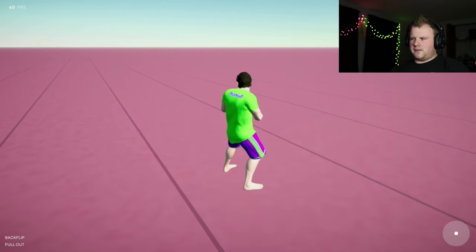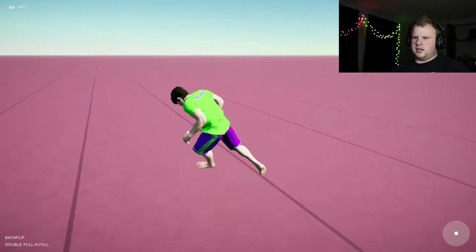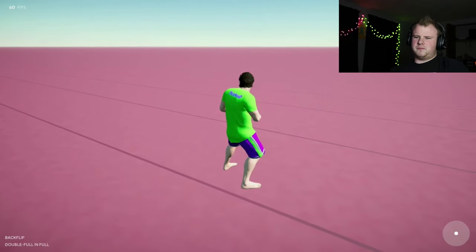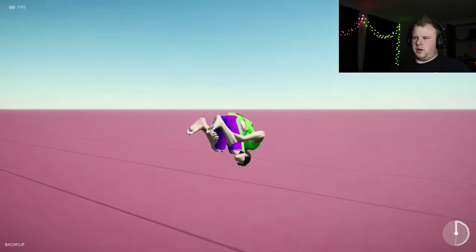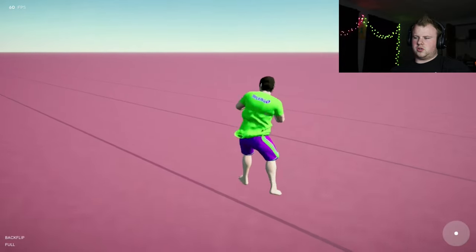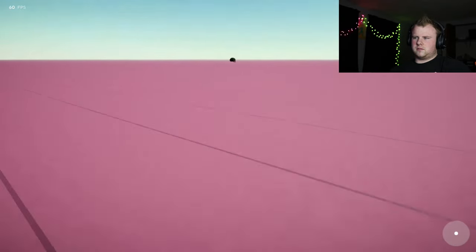I already did full full, full out, and full in. Here's another one — it's a tucked miller. In the game it labels it as double full and double full in full, but it's just a miller. Then you can do the same thing with a full and double full out, which for some reason is really hard for me to get consistently.